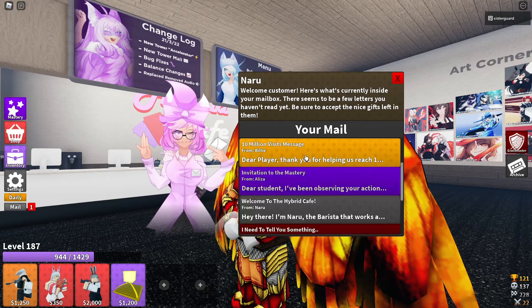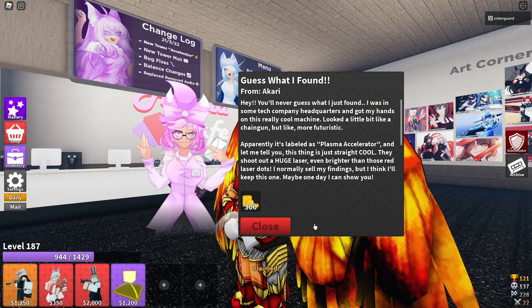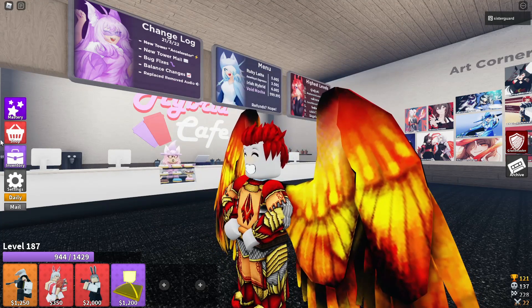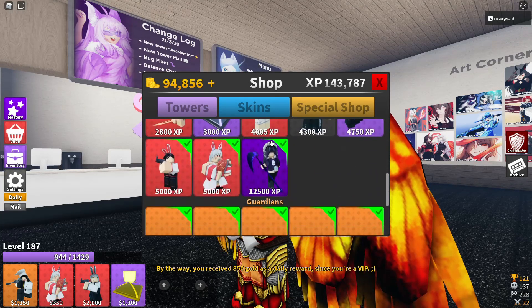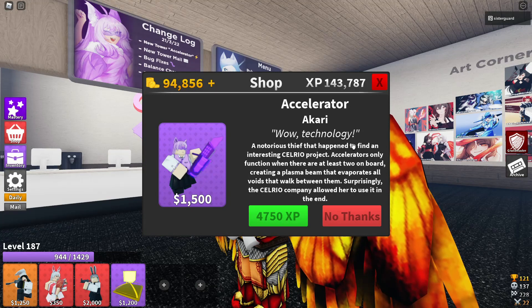First things first, we have some mail. Guess what? You found it. 300 gold — I think I have a lot more than that. So if you go over to the shop, we have a brand new unit that has come out. Where is she? There she is. We have the Accelerator.